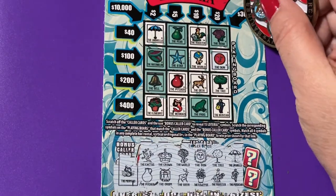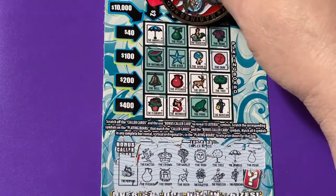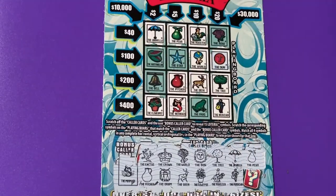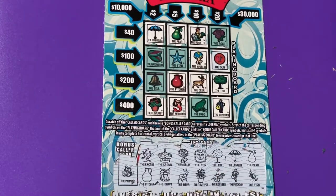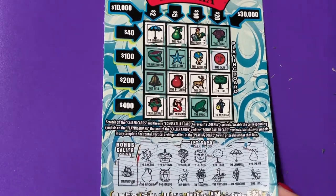Not on the jackpot. The pear — we have the pear on the top row. That's another way we could make it, so that's going to be a losing ticket. And the fish — we don't have that stinky fish. So nothing on that ticket.